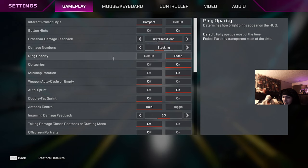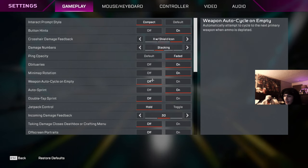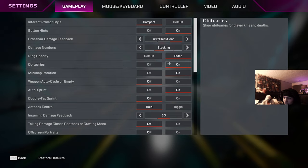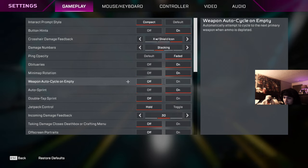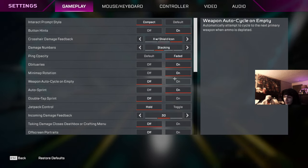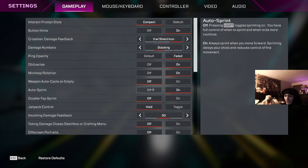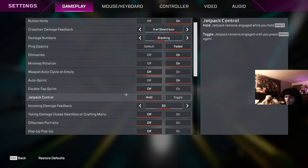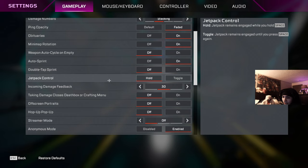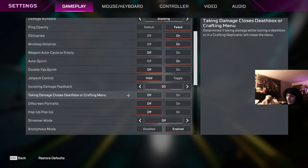Button hints are up to you. Crosshair hit markers I like having on — it's satisfying. Damage numbers: stack. Ping opacity I've faded to reduce clutter. Obituaries I have on. Auto cycle off. Auto sprint I do use — my pinky was putting in overtime so I turned it on and it's helped a lot. Double tap to sprint — don't turn this on, it's a Minecraft thing.